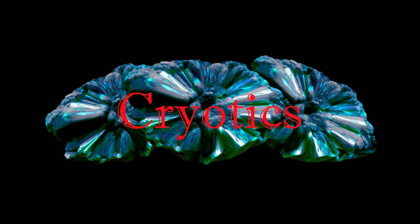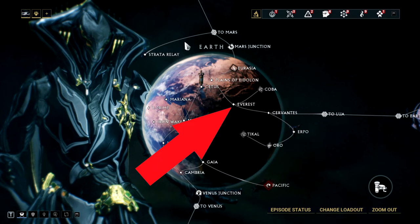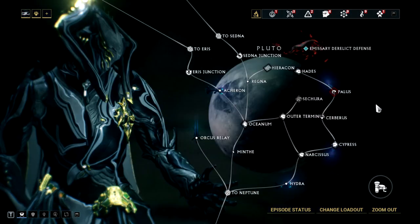For Cryotics, there are two options: if you just want Cryotics, go to Earth Everest. But if you want Cryotics and some other good drops, go to Pluto Hieracon.